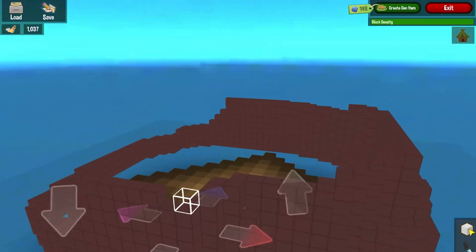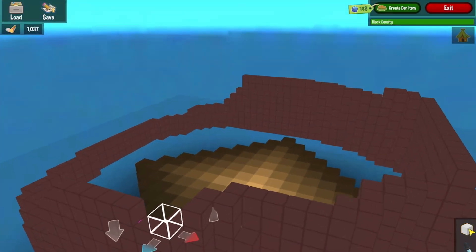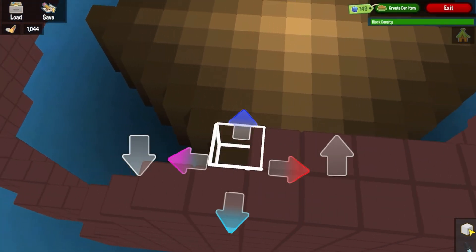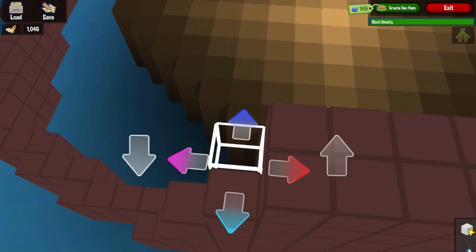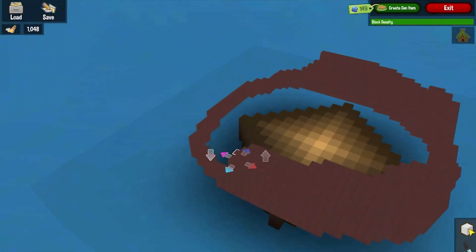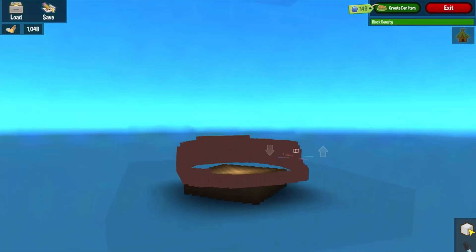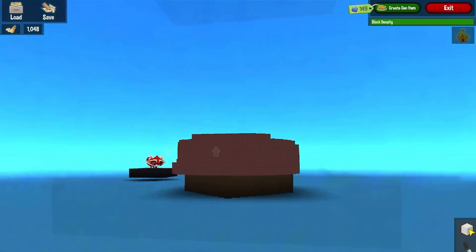This is not going very well so far. I realize I probably should have used the mirror option, which allows you to place multiple blocks at a time because that would be faster. However, I've already decided that all of the sides of the stump will be uneven because it's a tree, and nature isn't perfect. And that's also my excuse for if all this ends up looking terrible.